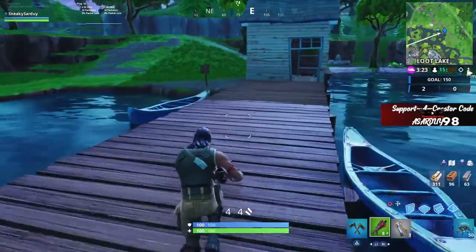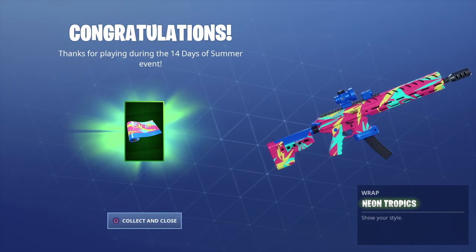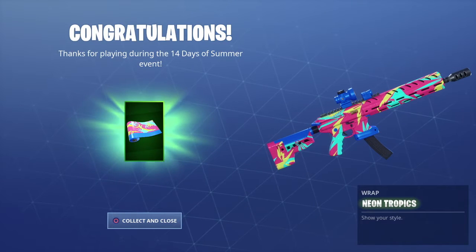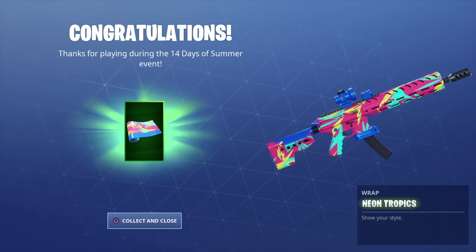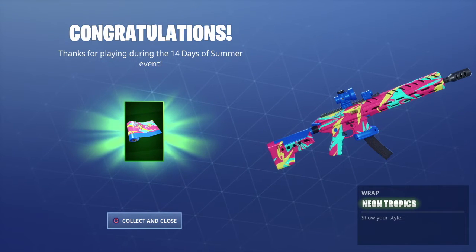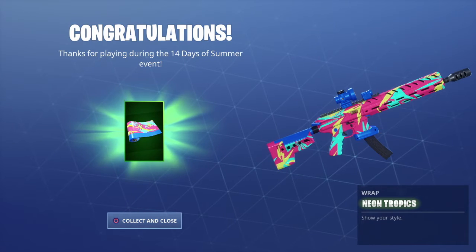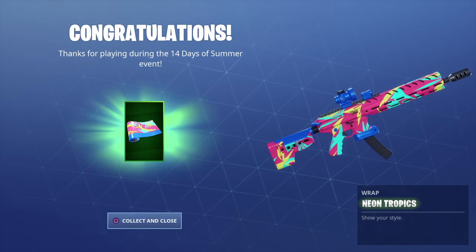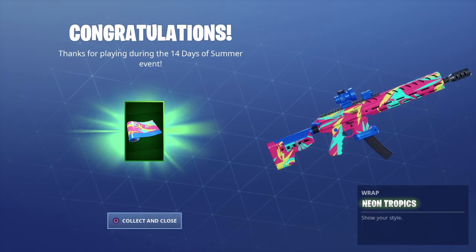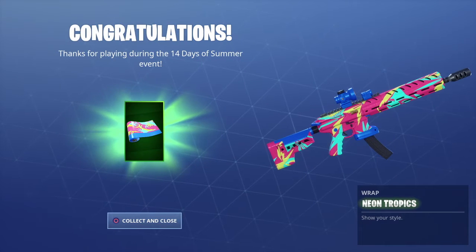You only need these three floaties to get the wrap for your guns. It's a pretty cool wrap. Here's the wrap we received from getting those three floaties from the 14 Days of Summer challenges. Very summery, very colorful — it has vibrant pink, a green or teal, kind of a diamond blue, a dark blue as well, and a bright yellow.